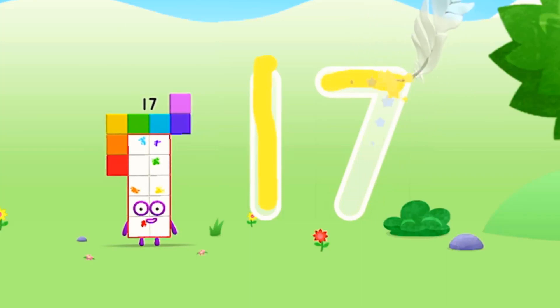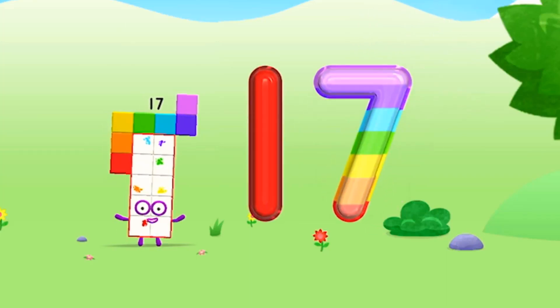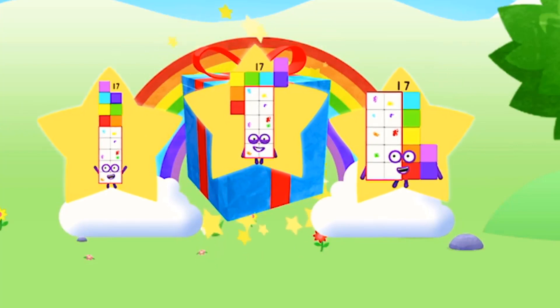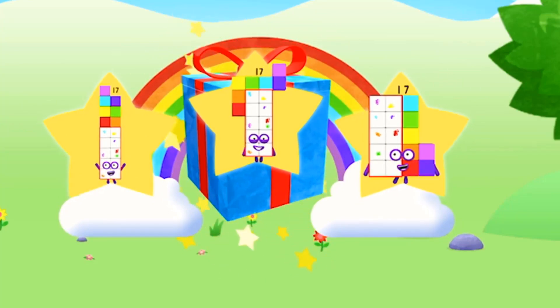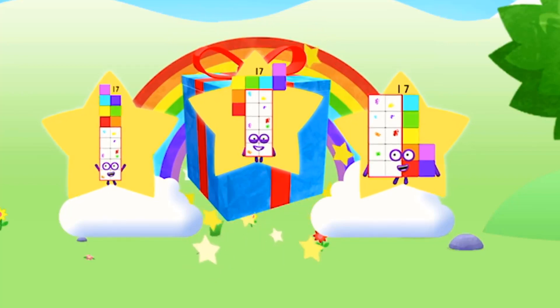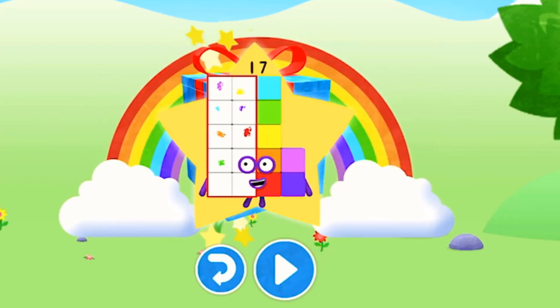Try to keep your finger on the screen. Brilliant! Well done! You've unlocked a sticker. Which sticker will you choose? You can choose another sticker next time. Try to collect them all. Amazing! Play again to unlock another sticker.